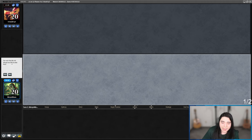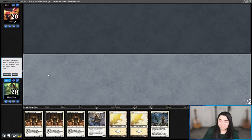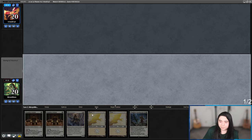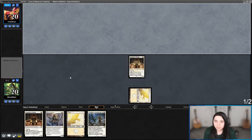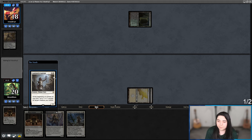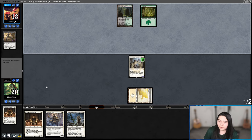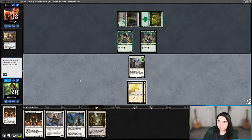Our fourth round opponent is French Fry 3. I get a one-lander — what is with the mana screw today? We'll keep this six and toss away one Hopeful. Play Hopeful — they mulliganed to six as well. Overgrown Tomb. Beetle Push. Luminarch's nice.